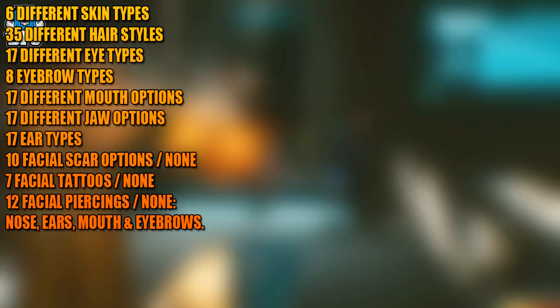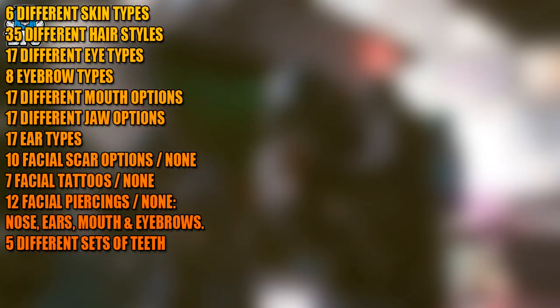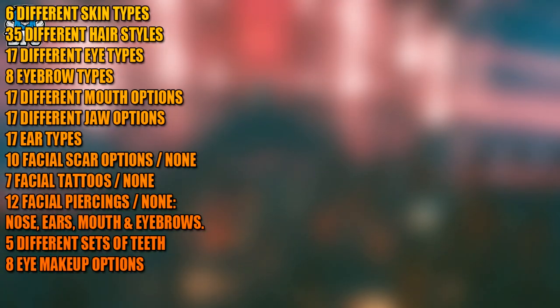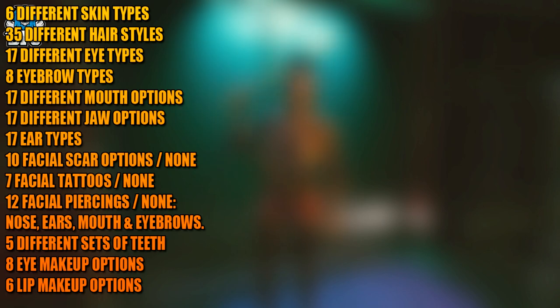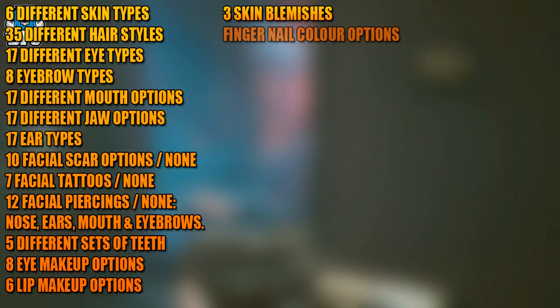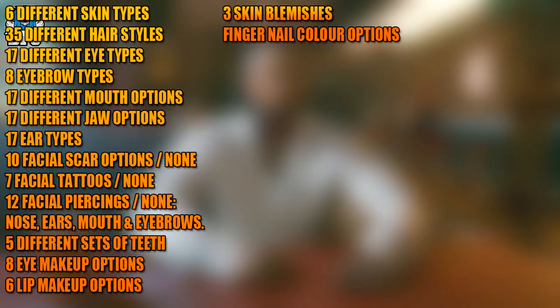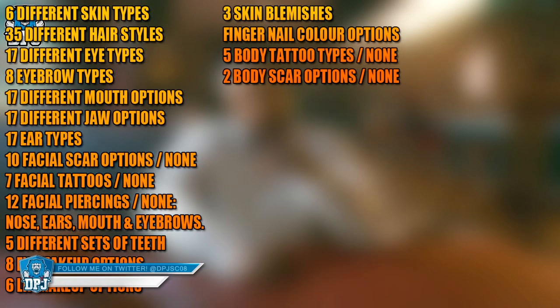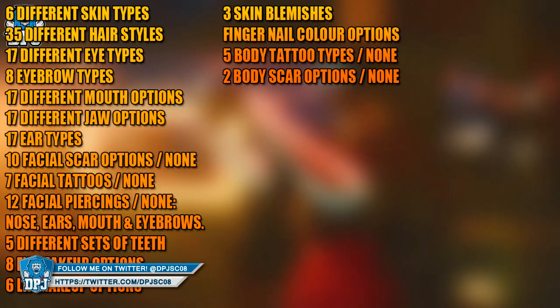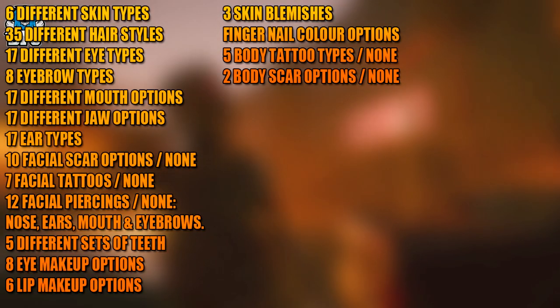Seven facial tattoos, 12 different piercing options including ears, nose, and mouth. There are also five different sets of teeth, eight eye makeup options, six lip makeup options, three skin blemishes, nail color options, five body tattoo types, and two body scar types — all with the option of none.